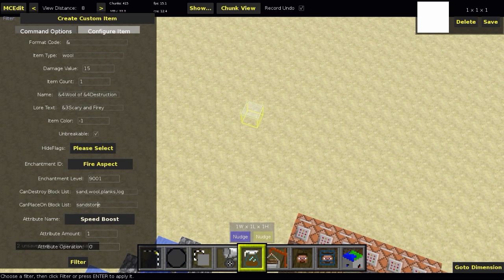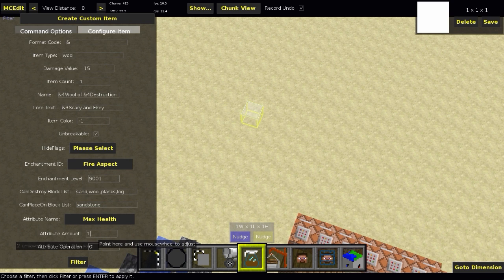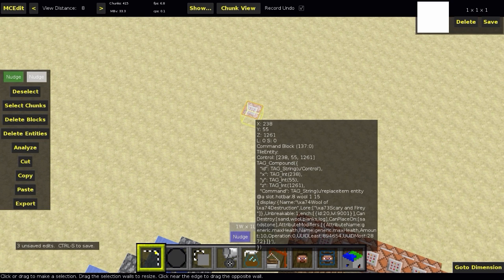For attribute name, you can do speed boost, attack damage, maximum health, or knockback resistance. I'll do max health and make it ten, which should give a lot of health. The operation can be zero, one, or two — I'll keep it at zero. Once everything is set up, click Filter and it will generate the command block with all the tags created automatically, making everything a lot easier.